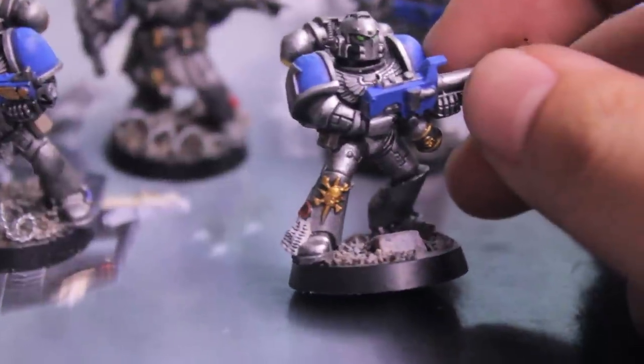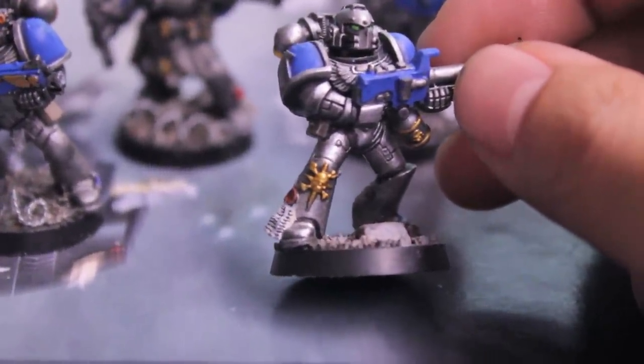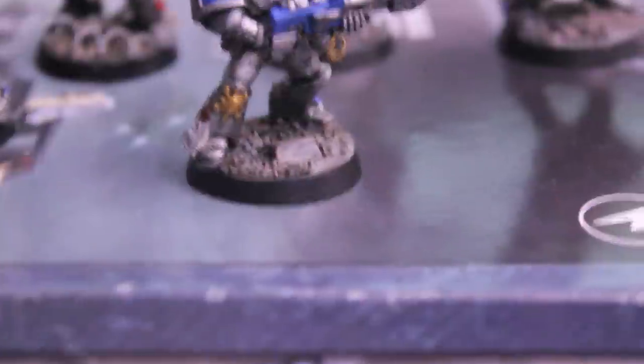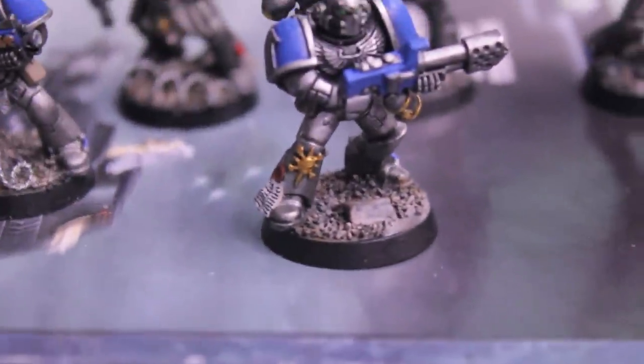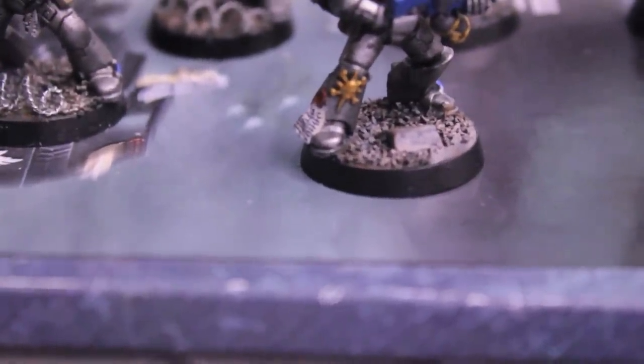What I thought was interesting though, was that the star with the skull on it on his leg looks a lot like the star of the Astro Claw — the Astro Claw symbol that has the star on it. I'm actually looking at warhammer40k.wiki.com slash Astro Claw, and it looks a lot like that.